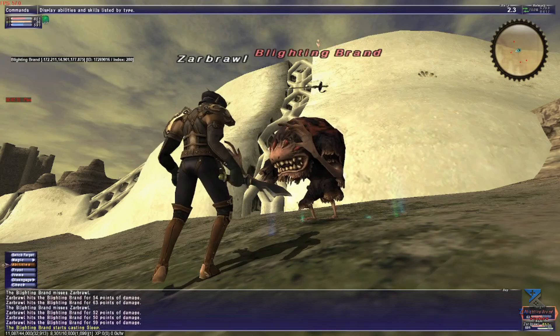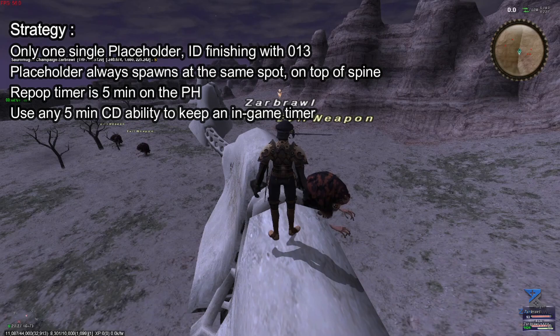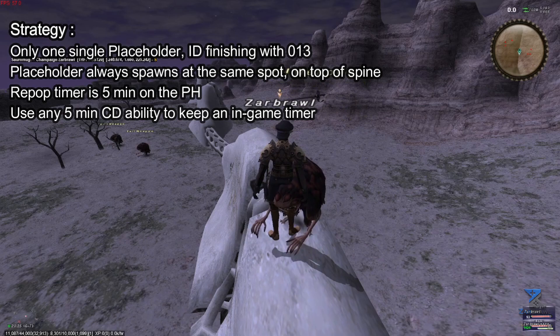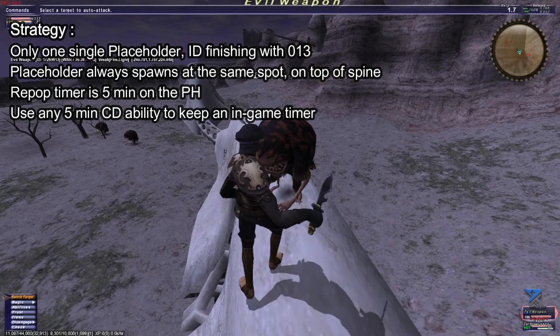He does have a 90-minute cooldown for the window to open after its last being killed. Blighting Bran is actually quite simple to camp as he only has one single placeholder, which always pops right on top of the spine on Wings XI. The placeholder is an evil weapon with the mob ID finishing in 0.13. You can see the mob ID for yourself with certain add-ons like Ibar, which gives the position, stats, and ID of each monster.